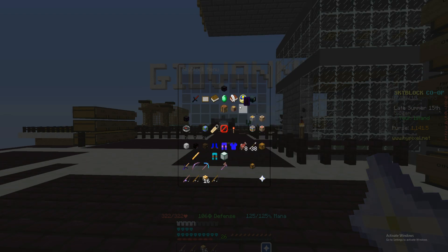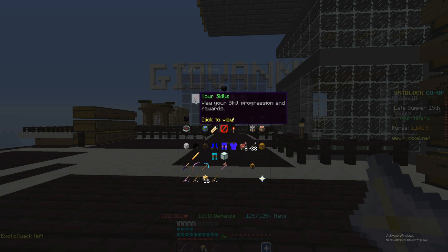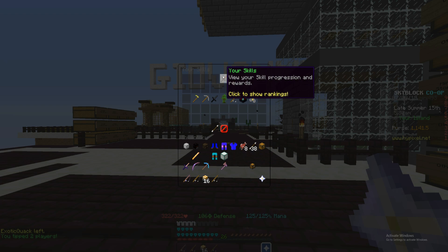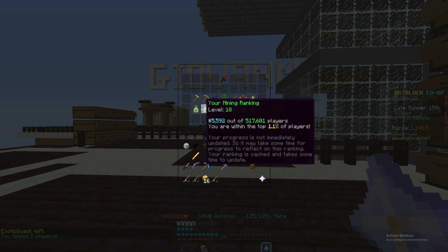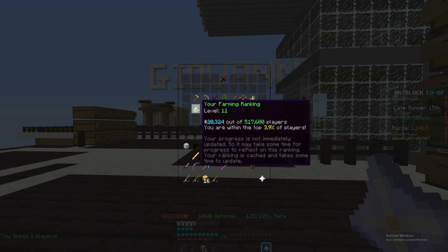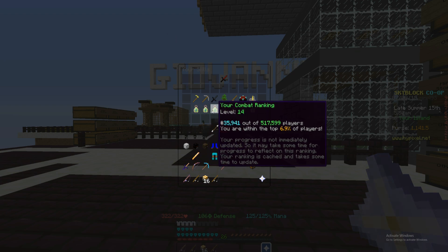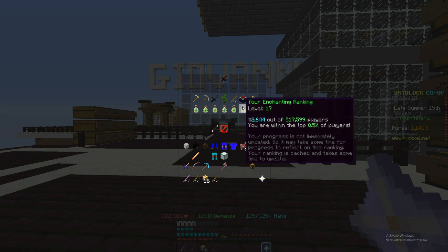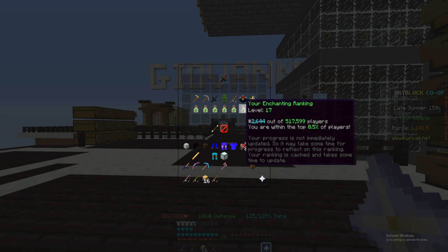They also added leaderboards. If you go to skills and click on the second diamond sword, you can see your current level and your overall ranking. For example, my farming ranking is 20,000 out of 517,000 players, my mining is around 6,000 out of 517,000 players, and my enchanting is in the top 0.5% of players.